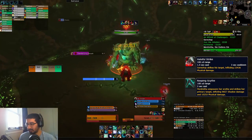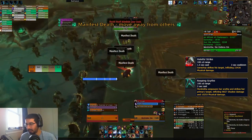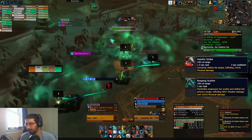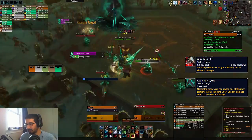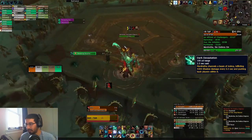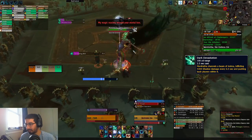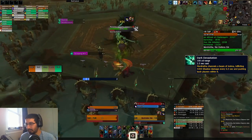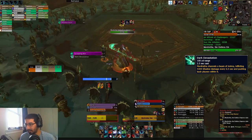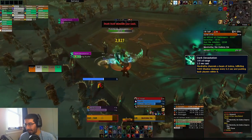Moving on, there is Gorechop and his Hateful Strike, just another big physical tank hit. Similarly, Mordretha has Reaping Scythe, which is a big half-physical, half-shadow hit on the tank — and notably for warriors, it is fully spell-reflectable, even the physical portion, so a nice little trick there. Mordretha also has a cone in Dark Devastation targeted on a random player that sweeps for a couple seconds. If you do get caught in this, it deals ticking shadow damage and knocks you back quite a bit, so make sure you are avoiding that if possible.